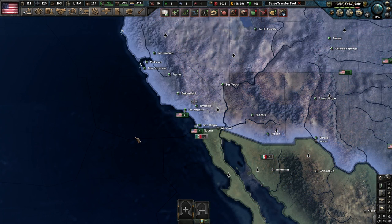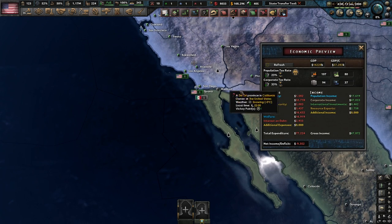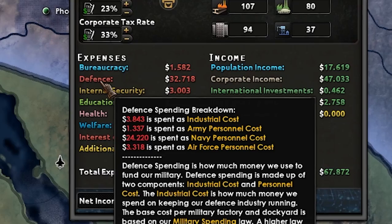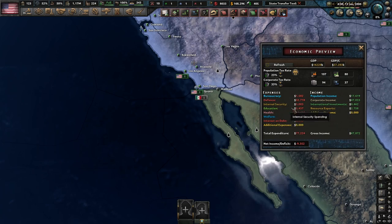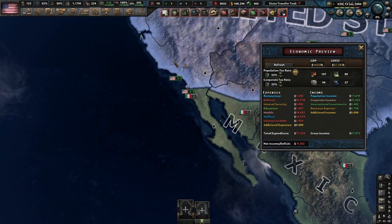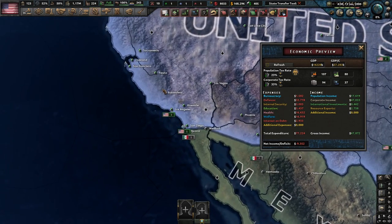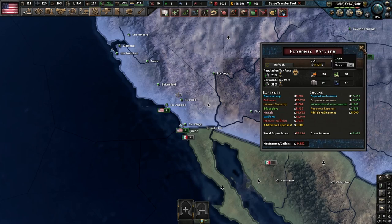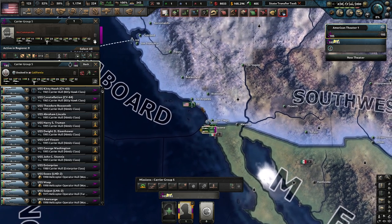Now the next thing: the navy on this mod actually requires a stupidly large amount of income to pay for. As you can see, the United States in the very beginning is paying pretty much $24 billion in navy costs, and you're only in debt $9 billion. So if you wiped out your entire navy, you would be making like $16 billion. Obviously you can't do that on Millennium Dawn, but here's a little way you can do a navy downscale without being too costly.